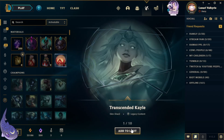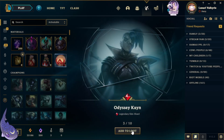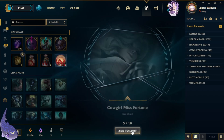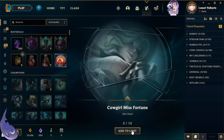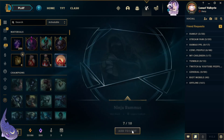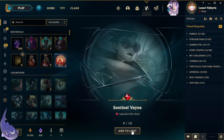Next 10 — we got Transcended Kayle, Mecha Zero Sion. Oh wow, Odyssey Kayn — wow, look at that, two legendary skin shards back to back! Thank you. Coven Zyra, Cowgirl Miss Fortune, Mythmaker Galio, Ninja Rammus, Goalkeeper Maokai, Sentinel.